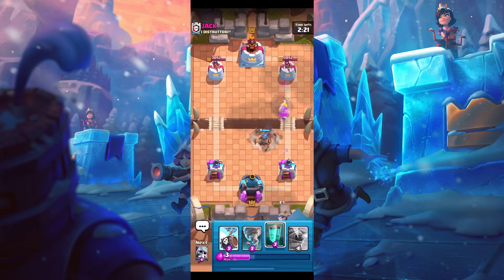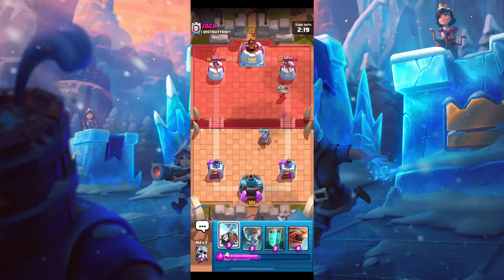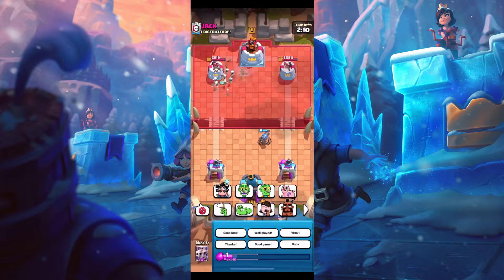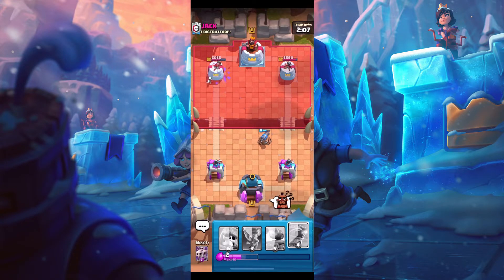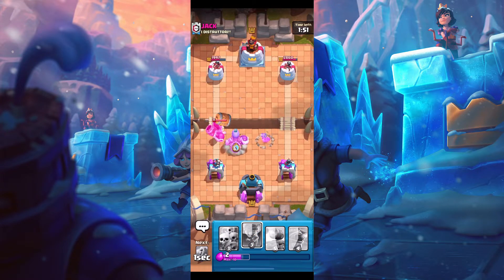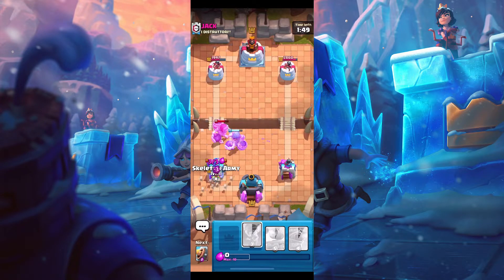Okay, that was an interesting clone. We're just gonna go Skelly Barrel on the left — I don't think he has elixir, and if he doesn't then we can just clone this. I did not expect him to do that. He was trying to activate King Tower and he didn't activate it. I just cloned nothing — I should have cloned a second earlier. I don't use clone like that. Unfortunate. We're just gonna Skarmy this instead.